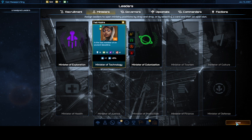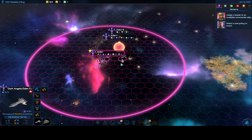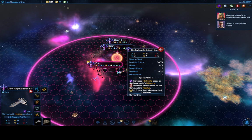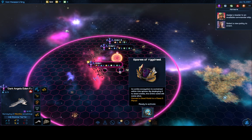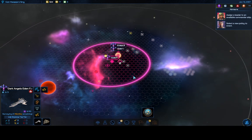I don't need an Exploration minister quite yet since everything is close at hand and all my ships are fairly stationary. I have 3 turns before the ship arrives, so I can hire another leader to fill that role later. Because my race gains a culture point when I recruit a ship, that gave me an ideology point to spend, and every ideology point gives me another charge on my Spores.